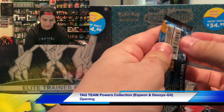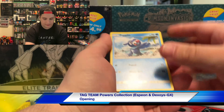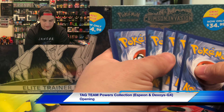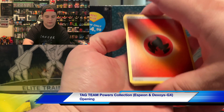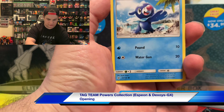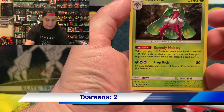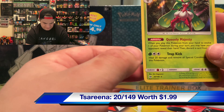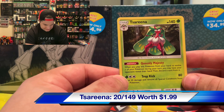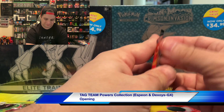Cracking into Sun and Moon — the original base set — which is going to be a fun throwback to the show I've been watching on Netflix. We got fire energy, Steenee, Charjabug, Popplio, Stufful, Wingull, Dratini, Lillipup, Stufful again, and a holographic Tsareena. I didn't realize Tsareena had an evolved form, so there we go. It counts — it is a holo.